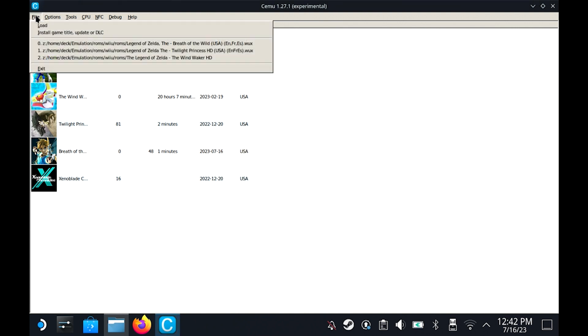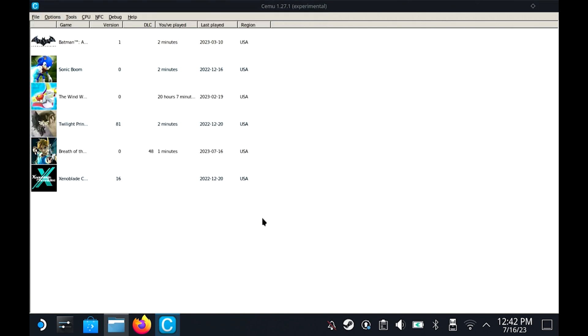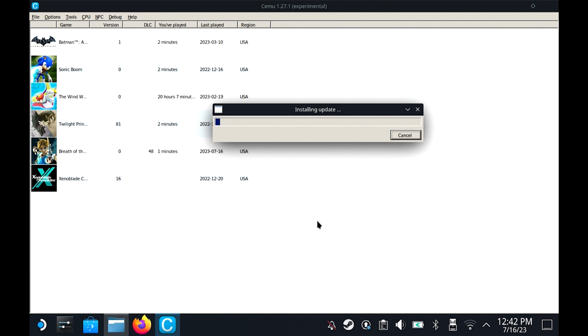Now we do the same thing for the update: go to My Computer, E drive, find the update folder, click it once, and hit Open. It'll install the update — this takes a little bit because the update is about two gigabytes, which is pretty big. But that's pretty much it for how to install the update and DLC.